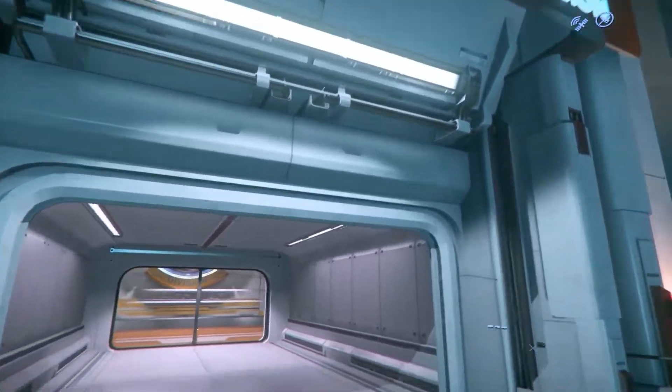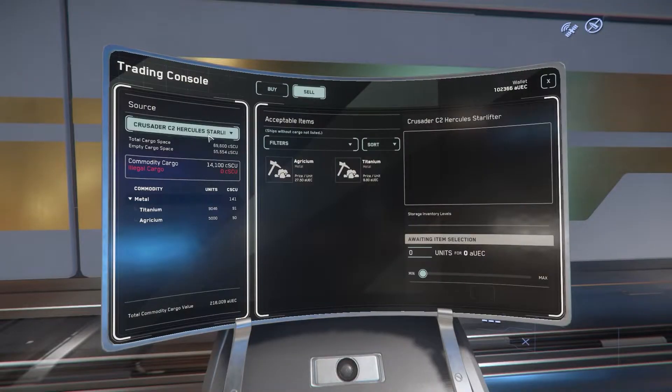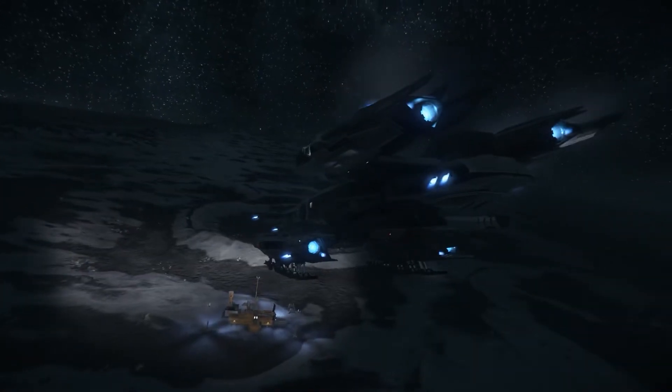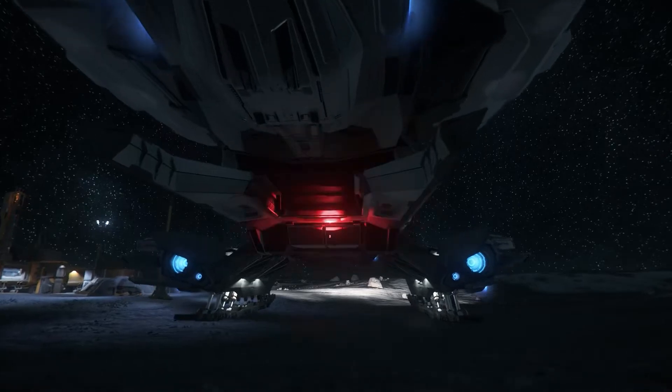For this route, I go to the Trade Development Division and I sell my wares here at this kiosk. Then I switch ships to my Constellation Taurus to go pick up some distilled spirits from this farm.